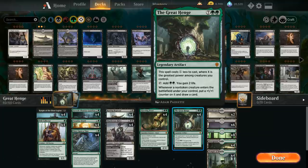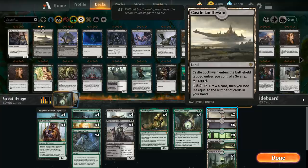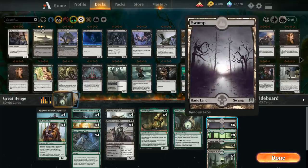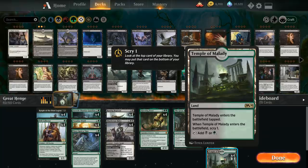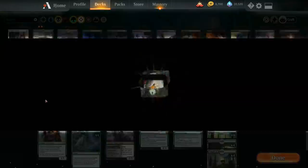Looking at the mana base, the big new addition from Eldraine are the Castles. Castle Locthwain is great as a land that can help us replenish our hand in the late game — it enters tapped unless we control a swamp, but we have 10 swamps so it will usually come in untapped. For 3 mana and tapping Castle, we draw a card and lose life equal to the number of cards in hand, so if we activate while empty-handed we only lose 1 life. The rest of the mana base is 6 basic swamps, 8 basic forests, 4 Overgrown Tombs, and 4 Temples of Malady for scrying. Now let's jump into some games and see how the deck does.